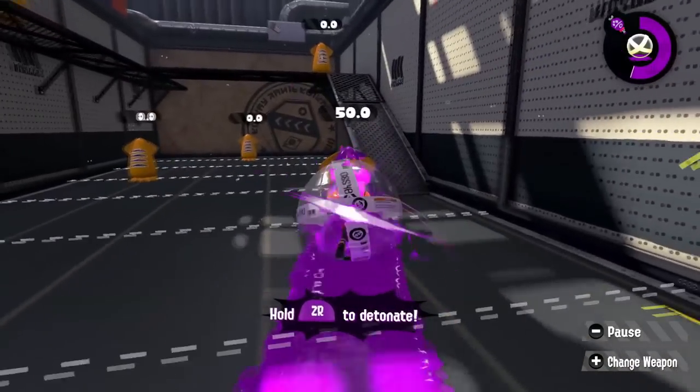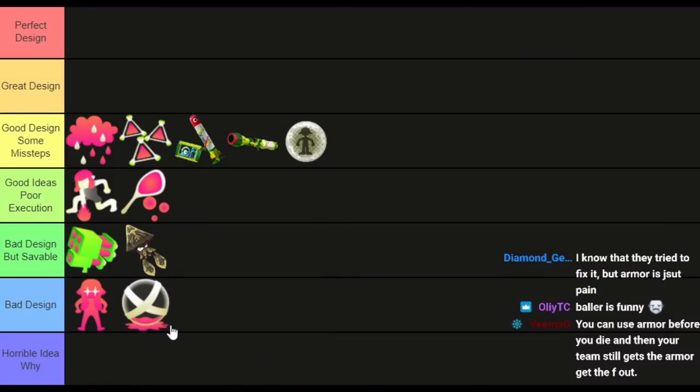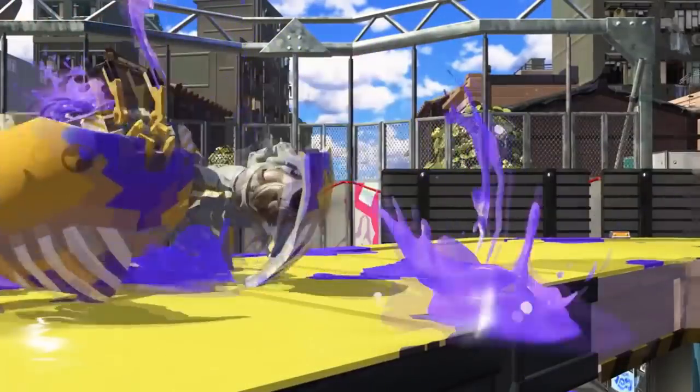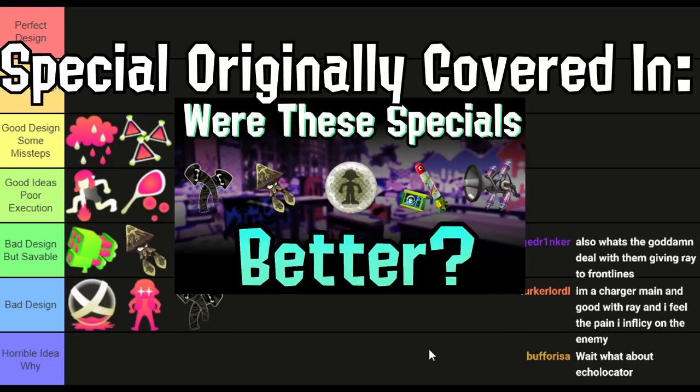Baller is an HP special done horribly, and like Kraken vs. Bubbler, this was done worse than the original variant. Kraken had counterplay — you'd tame it then kill it. But Baller has a stupid pain explosion that can't really be dealt with, it's still a panic button just a less reliable one, and it's pure HP-shred. Booyah Bomb has you exposed in the air, Crab Tank has you exposed when you shoot, but Baller has nothing like that. When Baller was good it was absolute hell — free damage, free mobility, did too many things. So their solution was to just make it bad.